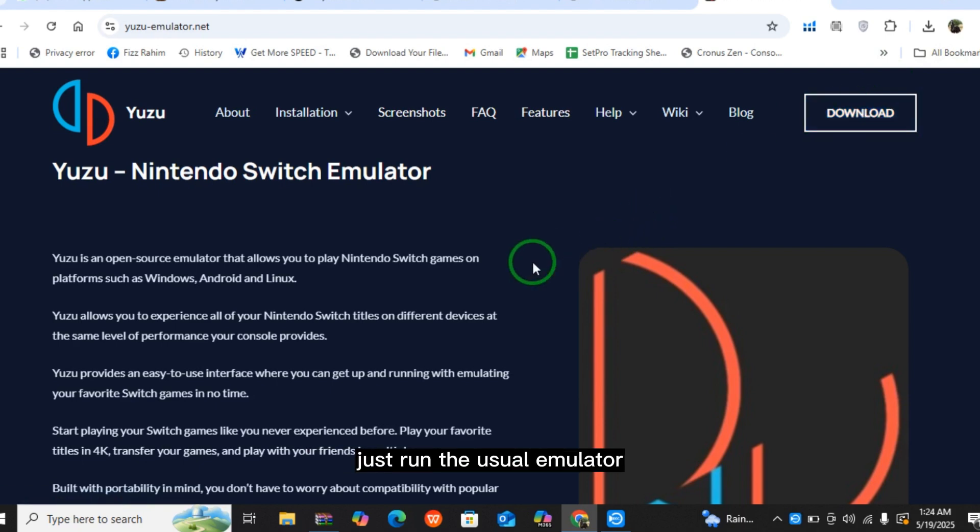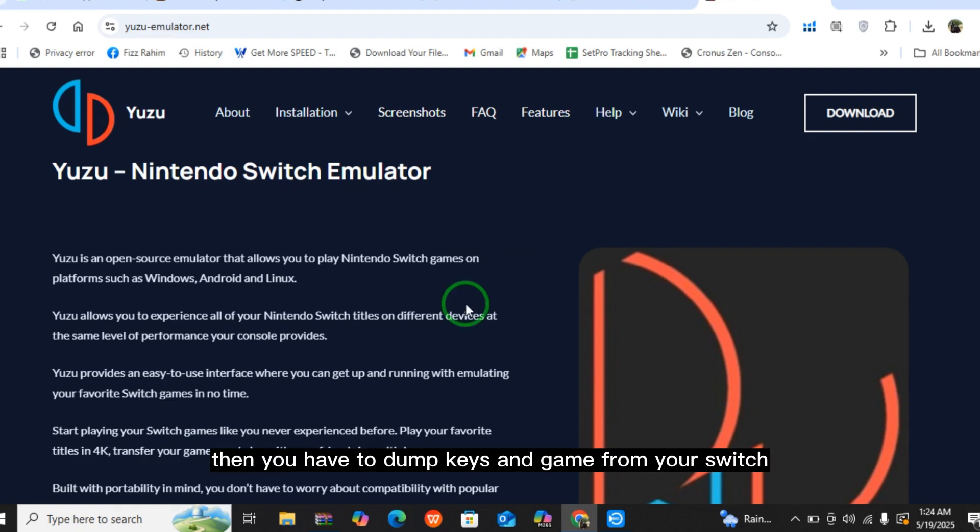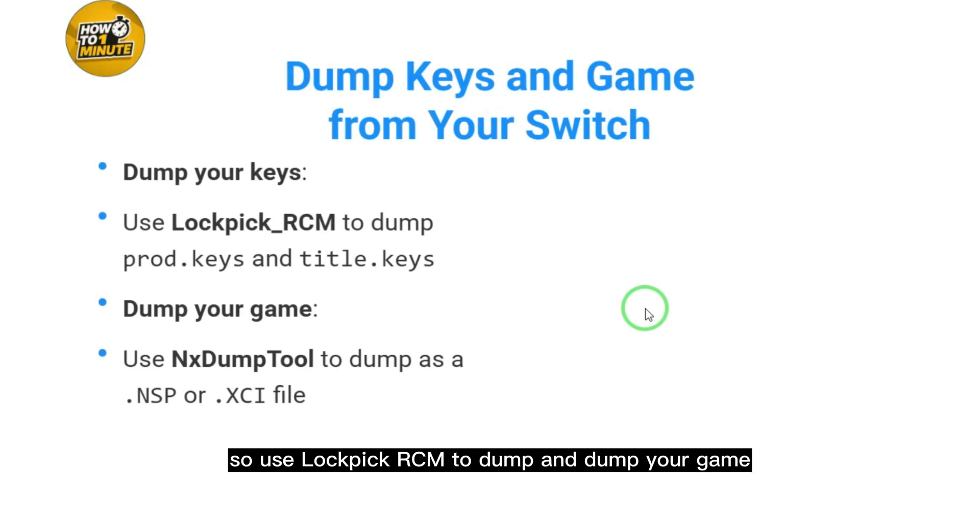After that, run the Yuzu emulator and launch it on your PC. Once you launch the emulator, you have to dump keys and the game from your Switch. Use Lockpick RCM to dump your keys.